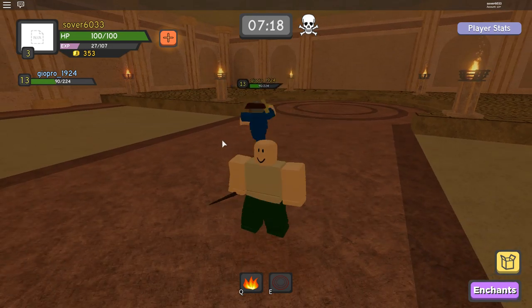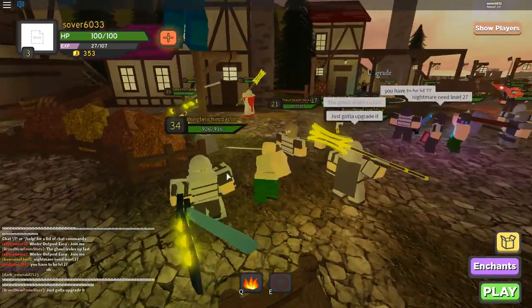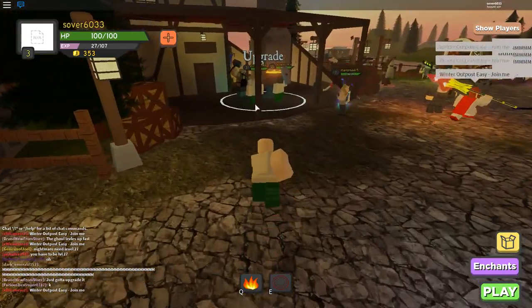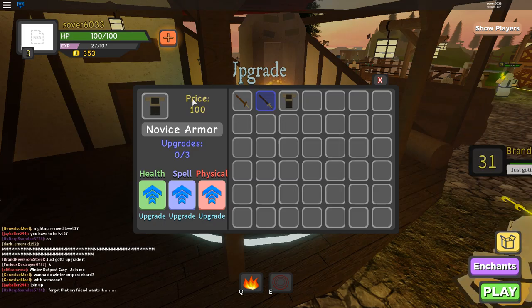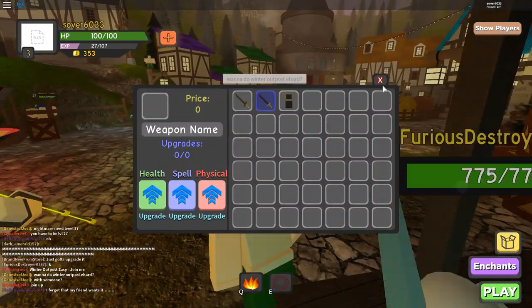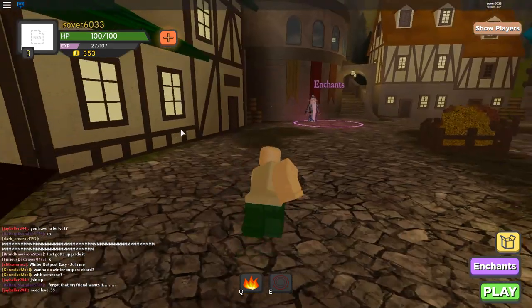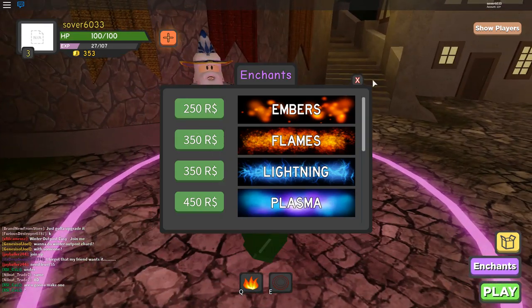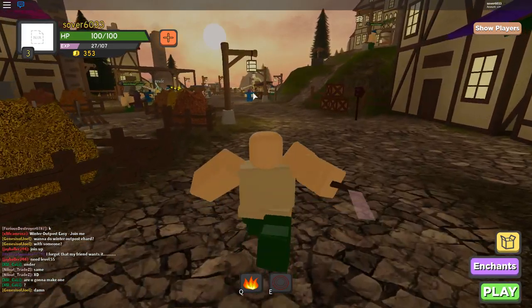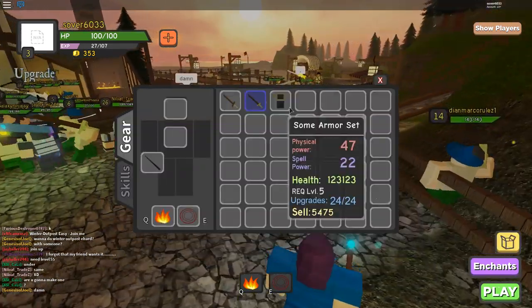That's mostly it for the dungeon run. Now I'll show the tips and tricks. You can upgrade your weapons and gear — it comes with a price obviously. You can also enchant your weapon at the wizard tower, the purple building. You can enchant your stuff there, though it costs robux.